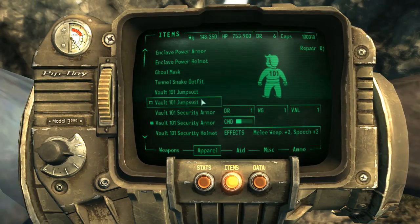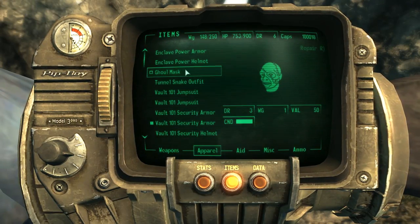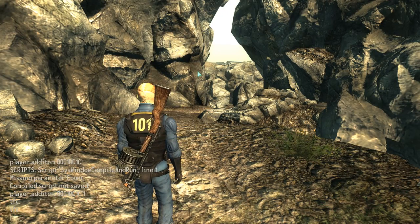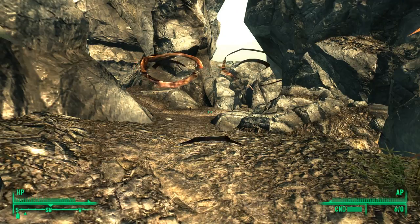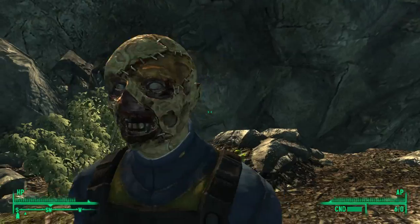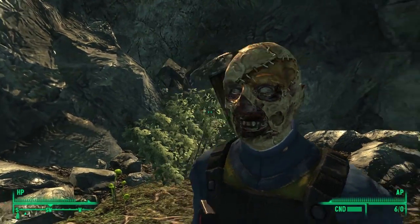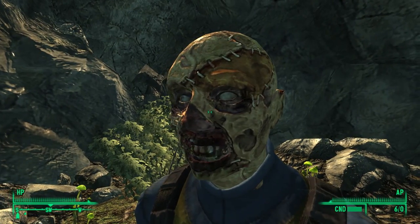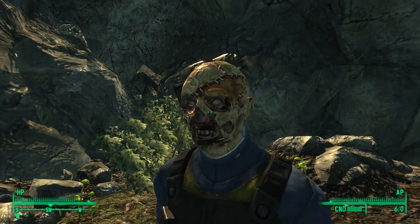Up next is a really unique piece of clothing — this is the ghoul mask. It is incredibly cool and provides a really unique side feature: it allows feral ghouls to be permanently friendly to you and your companions whilst you're wearing it. You can only get this if you complete the Tenpenny Tower quest line in favour of Roy Phillips. It is, however, incredibly useful, so it's worth considering.